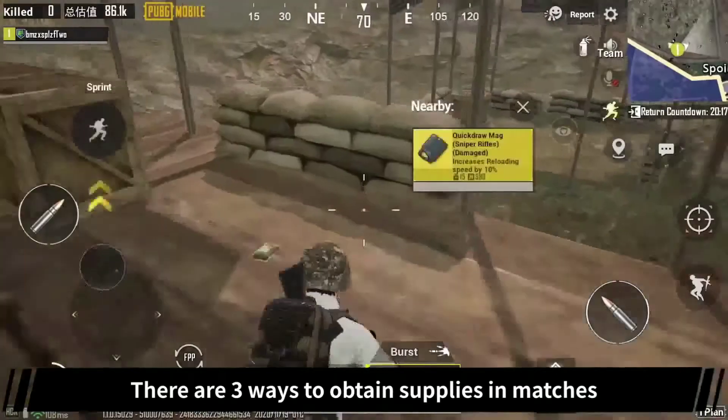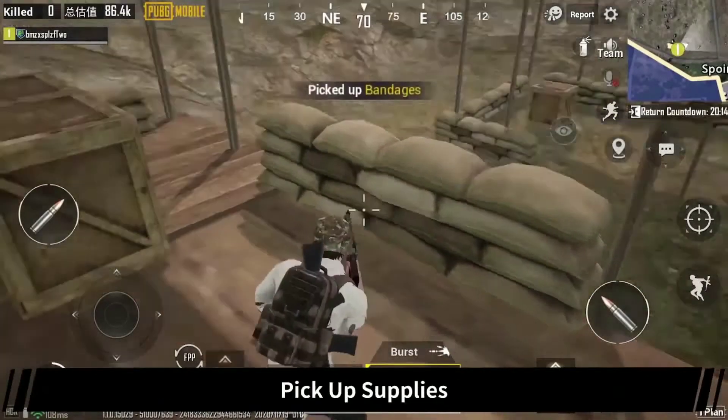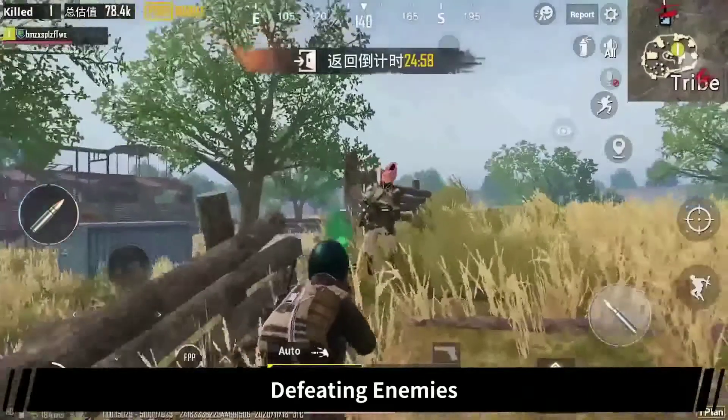There are three ways to obtain supplies and matches: pick up supplies, open crates, and defeat enemies.